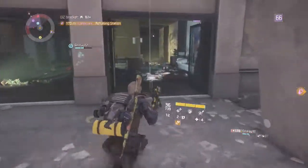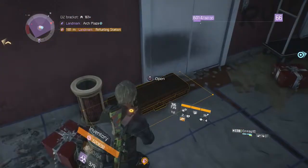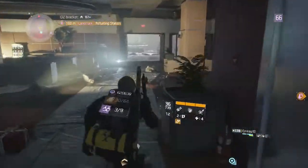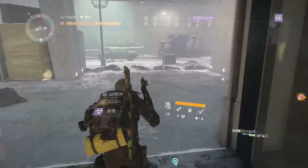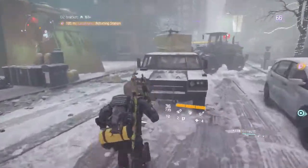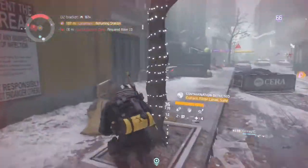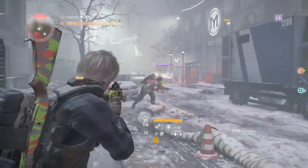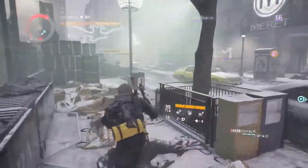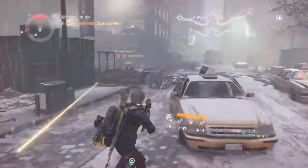We're going to cut through this building since it's a little bit closer. Also note there is Division Tech right here that you can open up — that's pretty sweet. There's going to be another Division Tech location as well. When you come out of here, go right. There is a dark zone chest over here as well. Go ahead and kill the boss here and I'll fast forward through the battle.